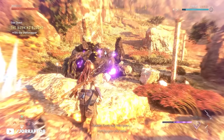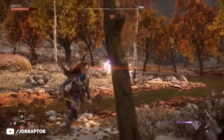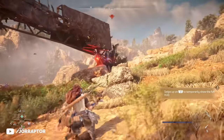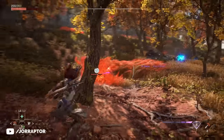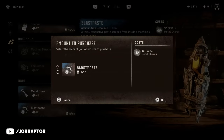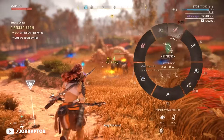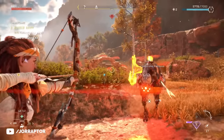The blast can also deal damage to other machines nearby. The downside is that it doesn't normally remove components — it just nukes down the health — so it's smart to remove components first and then switch to this weapon to finish the job. You can buy the resources needed for the spike thrower ammo at the vendor already in Chainscrape. For the A Bigger Boom side mission you need to gather some machine parts like charger horns, which you can easily remove with regular arrows from the hunter bow.